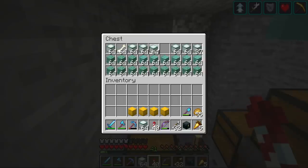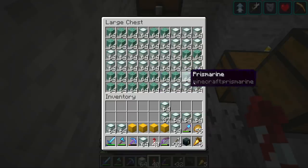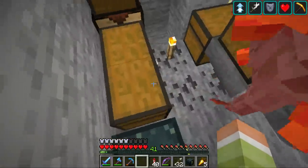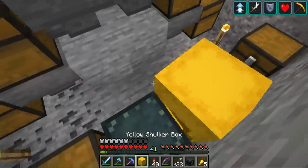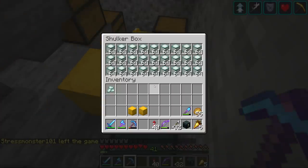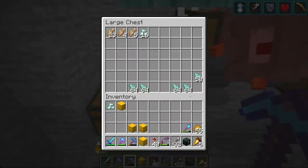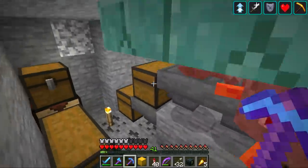Take a look at this — we've got some sea lanterns over here, some prismarine blocks, prismarine bricks, and a lot more sea lanterns in this chest. I've got some shulker boxes because I think we should go back to the Sahara shop and stock these. That is the amount of sea lanterns I've got from just a few hours of AFK — pretty ridiculous. Even with three other hermits online, the rates are still impressive.